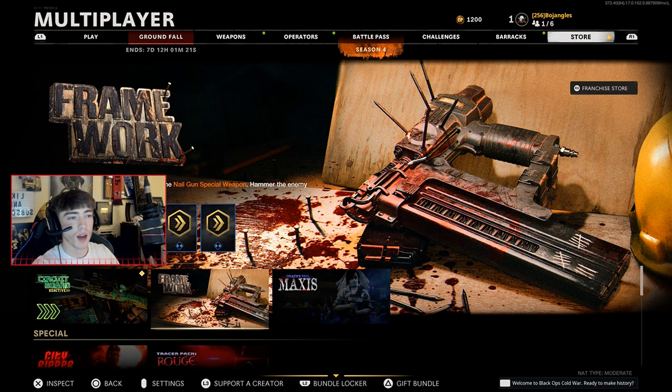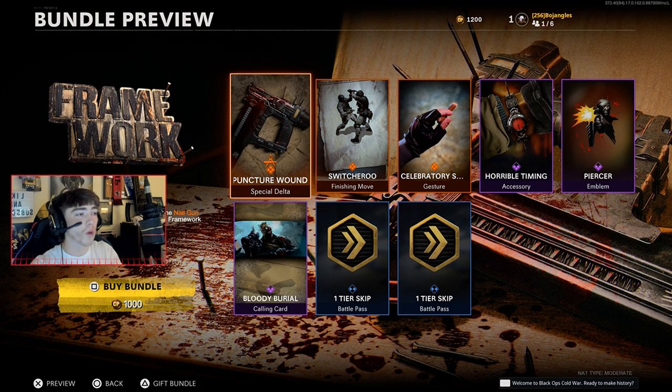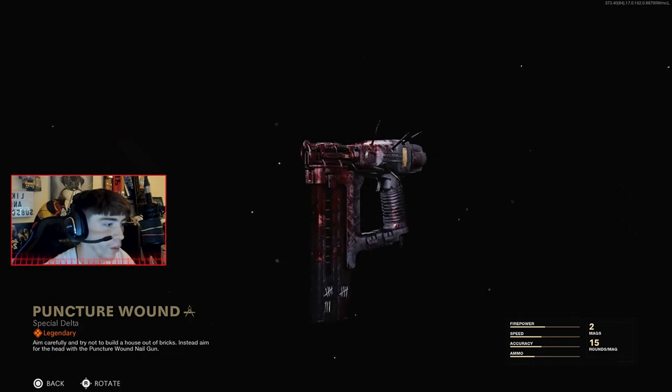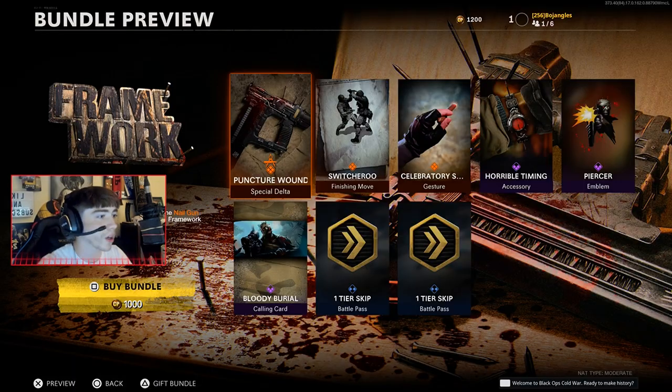It's the brand new Framework nail gun — it's literally called the nail gun. The brand new Framework bundle comes with the Puncture Wound nail gun. We'll check it out in-game, but it looks insane. I'm pretty sure it's gonna shoot like exactly like the Black Ops 3 nail gun, so it's gonna be a little weird to use. We're gonna try our best to drop a nuke — I don't know how it's gonna go.